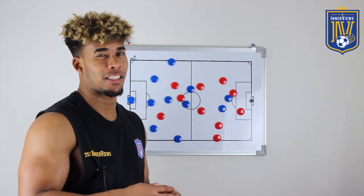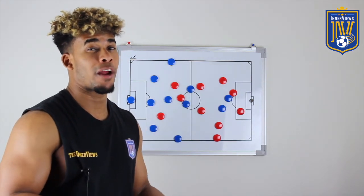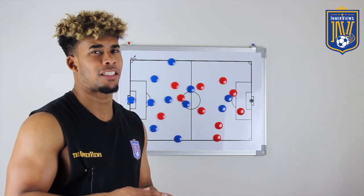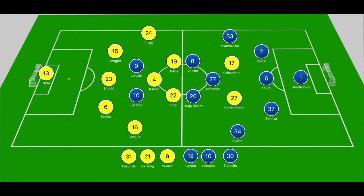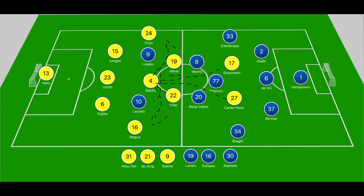Breaking down the first half as a whole: it was two sides playing identical systems and lacking creative players in the final third, so you always questioned how they'd create chances. Barcelona created their best chances by bypassing Inter's high press. Inter took a different approach — playing through their strikers, getting wing backs involved, and going long due to a lack of creative personnel in midfield and advanced areas. Not much really changed in the second half in terms of pattern.